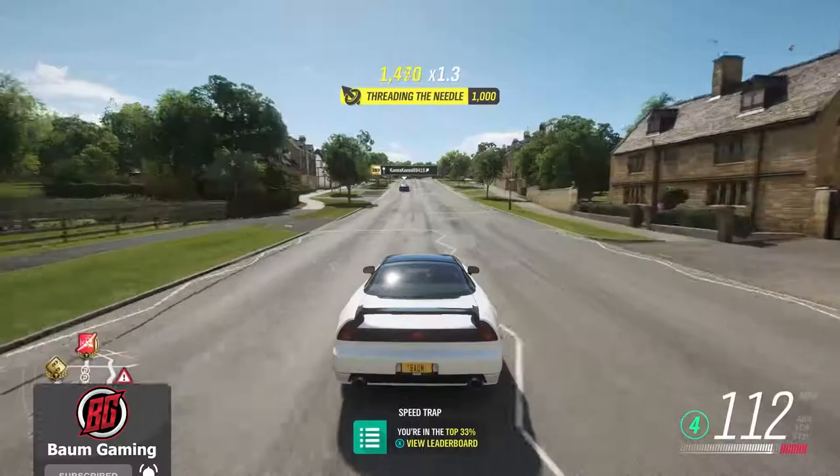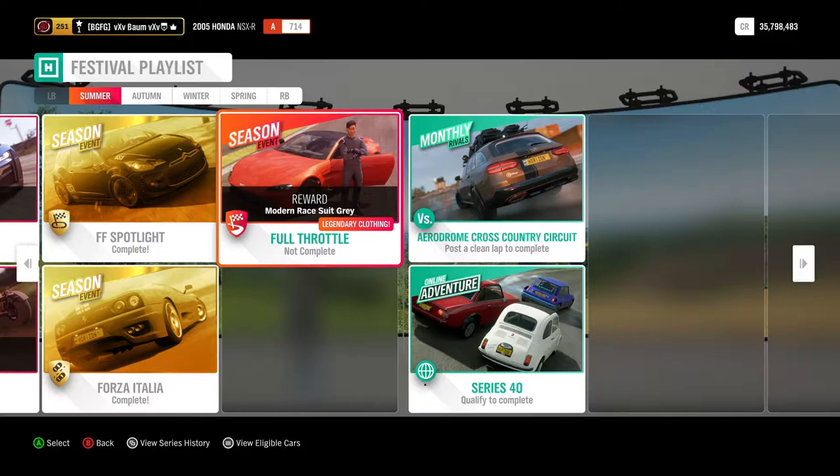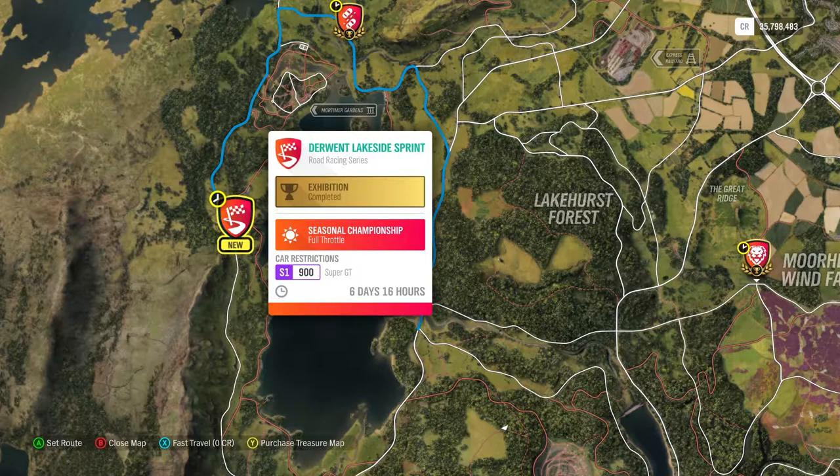Today we're going to be picking up in the festival playlist again and knock out our last seasonal championship. We're going to do Full Throttle. I did take a little break from the festival playlist — I did the Super 7 and the Super 7 High Stakes in the last two videos, so go check those out. Today we're picking up in Full Throttle; the reward is the modern race suit in gray. The requirements are S1 900 and Super GT cars.